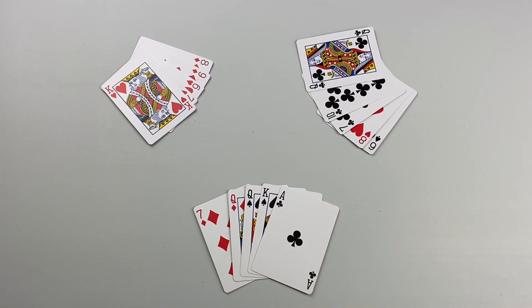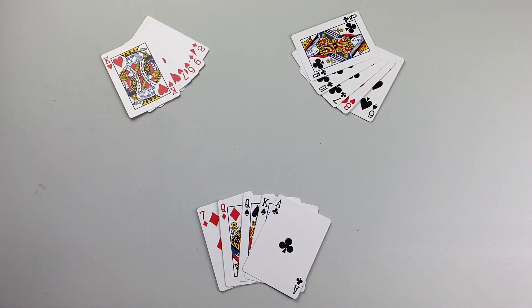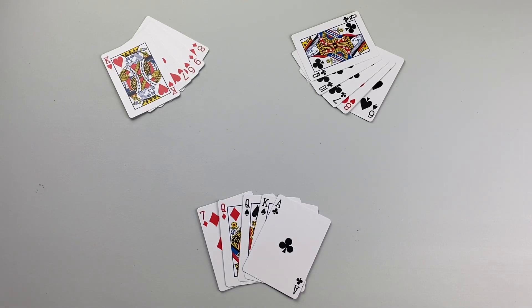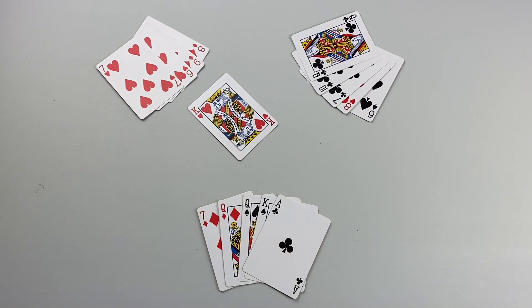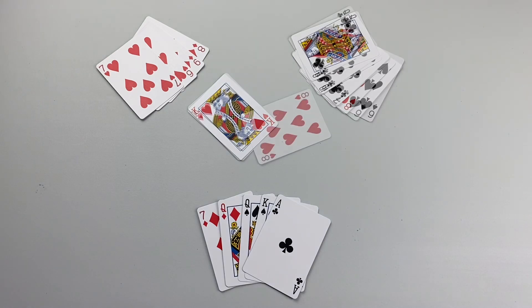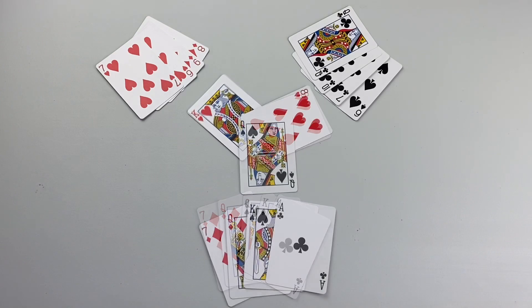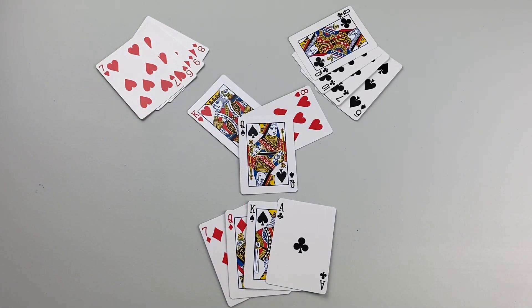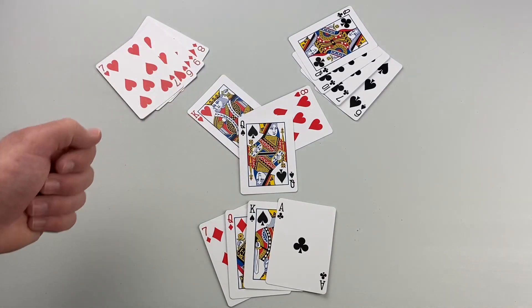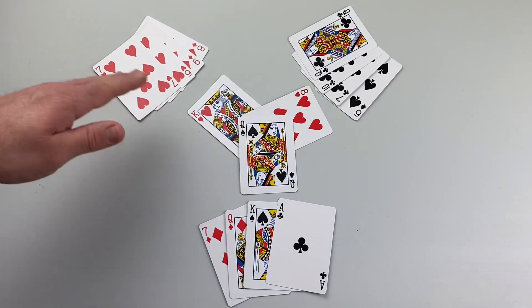The first trick begins with the player seated left of the dealer. Player one leads the first trick with any card from their hand — they've chosen to lead with the king of hearts. Following players must follow suit if they can; if they can't, they may play any card. Player two had the eight of hearts so they followed suit. Player three could not follow suit, so they played the queen of hearts. The highest ranking card in the suit that was led wins the trick, so the king of hearts wins. Player one will collect and lead the next one.